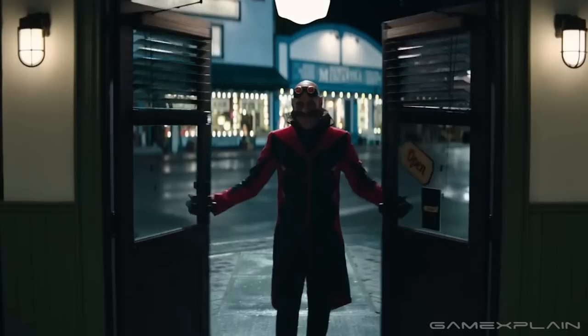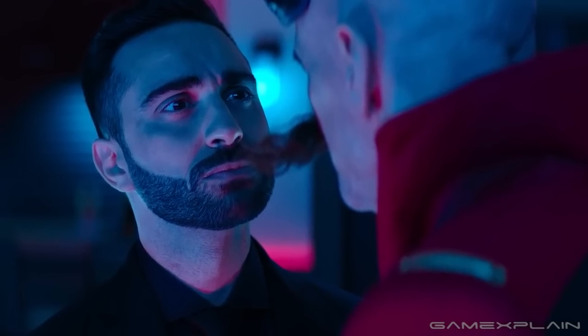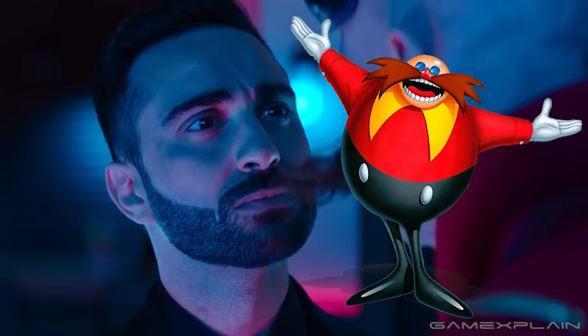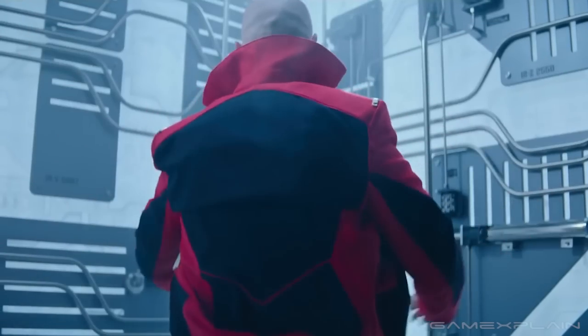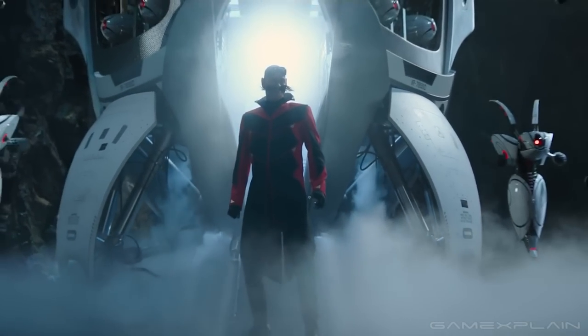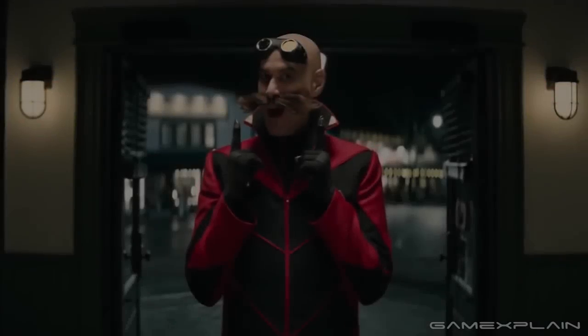Back in Green Hills, Agent Stone is looking at potential new outfits for Robotnik in his Robotnik boutique. If you blink, you might miss the classic Robotnik outfit in the selection. Even though Cary's Robotnik already looks pretty slick in this movie, we wouldn't mind if he looked even more like his video game counterpart in the next movie.